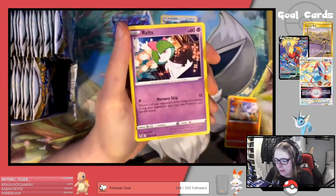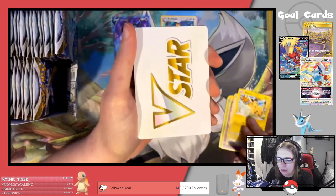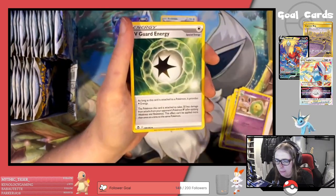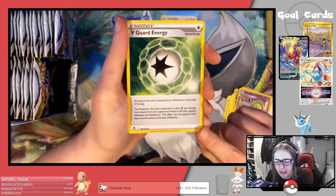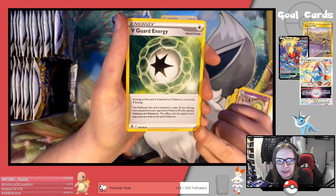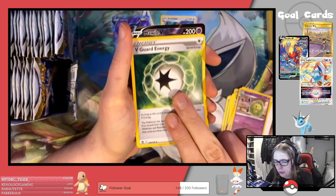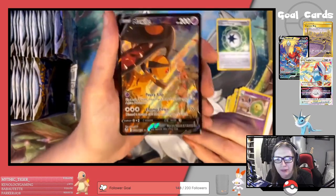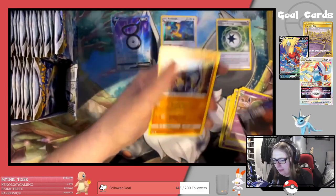We've got Ponyta, Venonat, Rolts, Spindor, Pikachu, we've got the V-Star Marker, Regenerative Energy — ooh, Dewusion — this is a card I need for my Gujra deck. This is V-Guard Energy, and basically the Pokemon this card is attached to takes 30 less damage from your opponent's Pokemon V, so very useful in Gujra. And we've got our first Trainer Gallery — Mollwile V — that looks absolutely stunning. Behind it we have an Olmwildo regular rare.